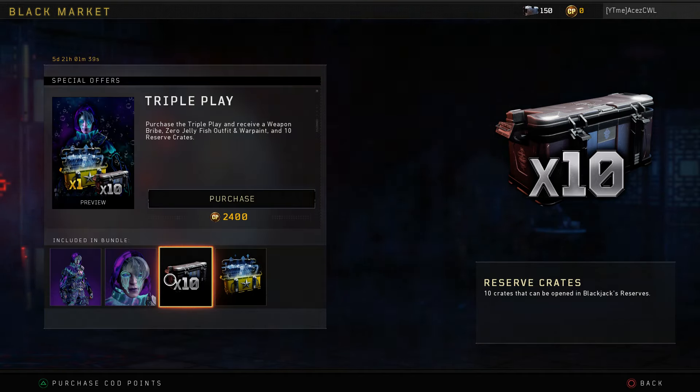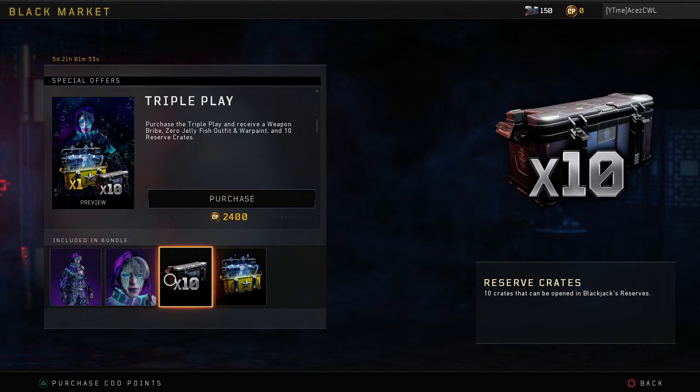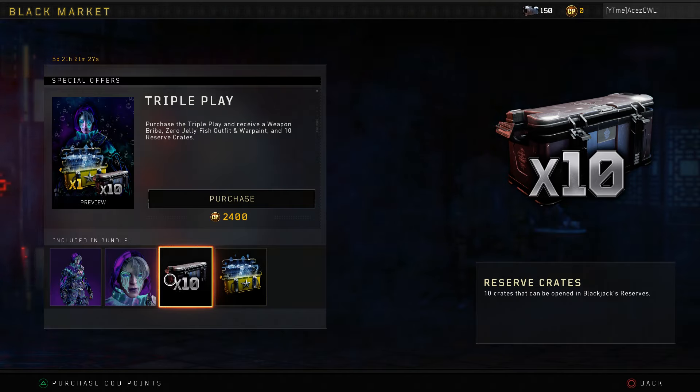We have 10 reserve crates here — these are three-item reserve crates, so this bundle is going to grant you 30 items total. There was a 12-crate bundle for $20 a little while ago, so putting that into perspective, you're actually getting a good bit more in this special offer.